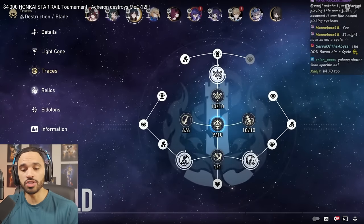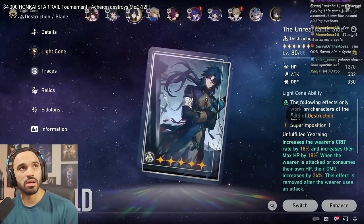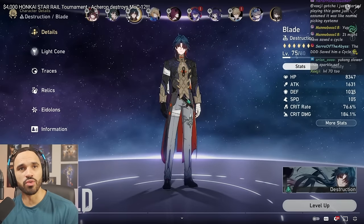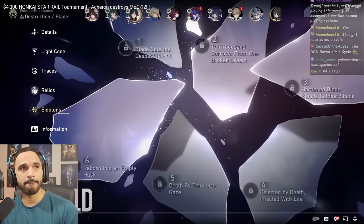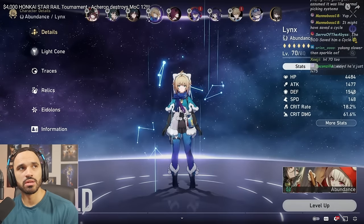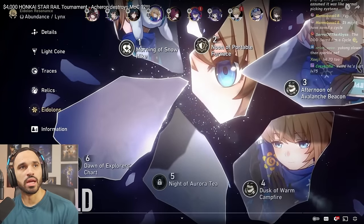Blade's crit value was 76 over 184, which is pretty solid. Yukong is known for her massive 80% increased ATK buff, and that's some free-to-play friendly composition. Tallying up: Sparkle at E0 with signature is four points, Blade with signature is four points, Lynx is 0.5 points — nine points total for Eo's team.